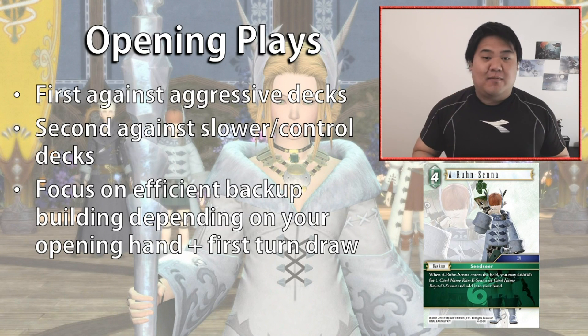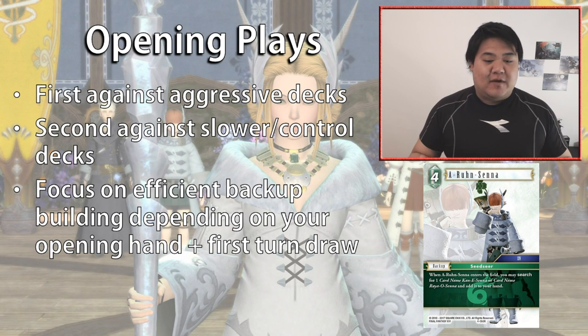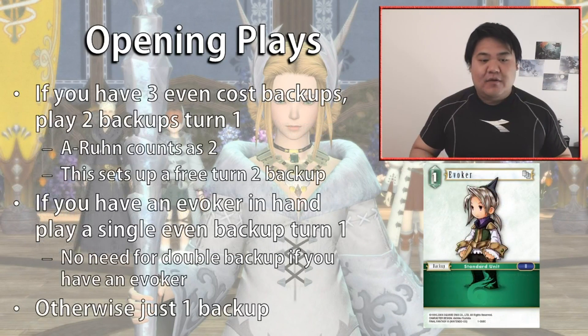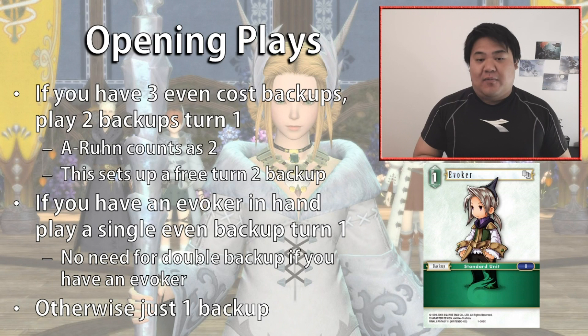Against slower decks we take second because we have the time and space to play more cards before our opponent gets aggressive. Having that extra card on your first turn gives you more options in determining which backups to play early on, and also gives you an extra card to discard if you want to go for a two-backup early start. If you have even-costed backups in your opening hand, you want to play two backups on turn one, because it allows you to play the third backup on turn two for free, or in the case of Maria, for only one discard.